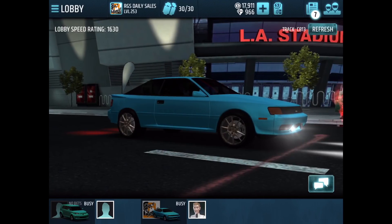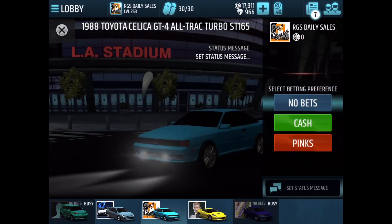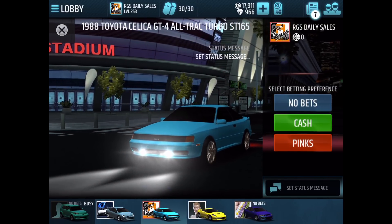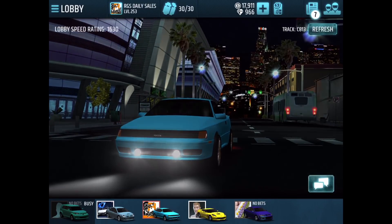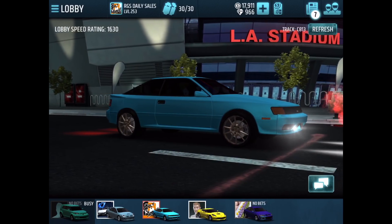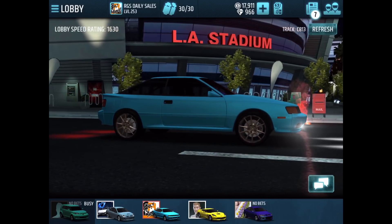It seems like we've actually found a working lobby here. So we're gonna go ahead, raise the pink slip icon up, and see if anyone is actually willing to race us. Didn't take too many refreshes, so I guess that's good. We have a Neon here, a Cyan XB, and a Mazda 6.